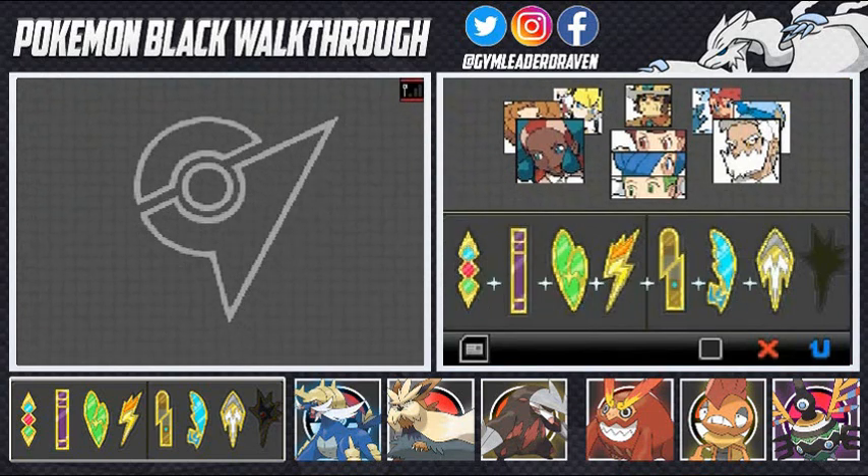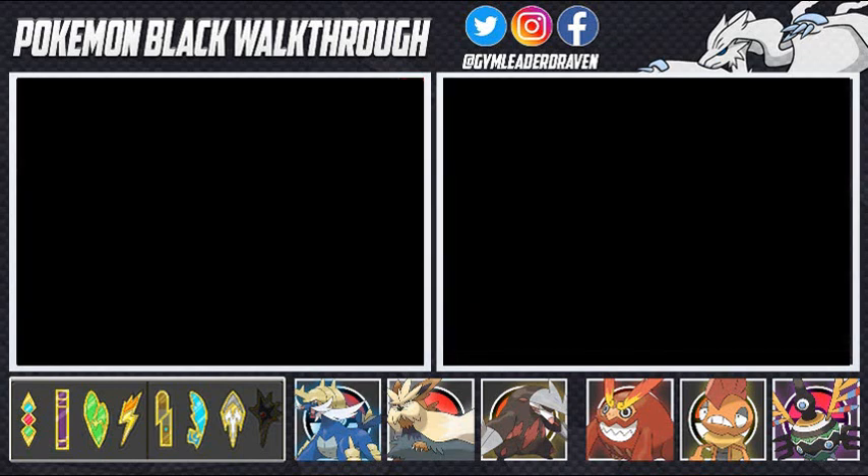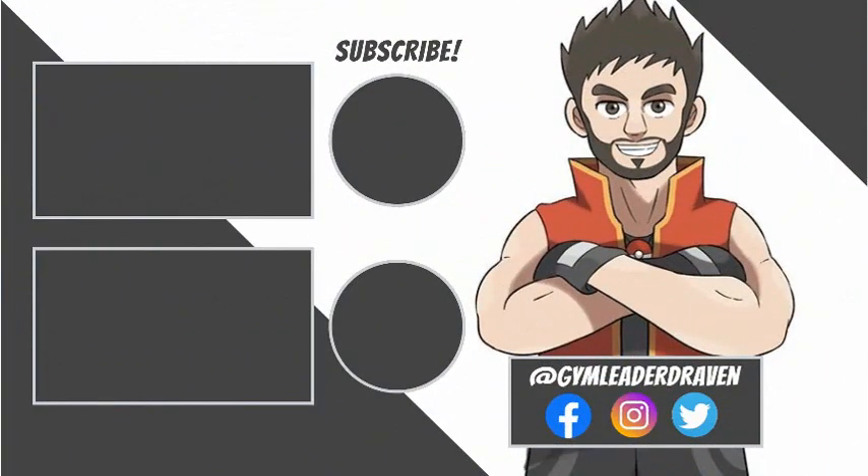Seven badges — let's go ahead and shine them up. Look at that, all my badges are nice and shiny now. That makes seven badges in less than a month. I'm pretty sure we're going to be done with this walkthrough by the end of May — that would be the quickest walkthrough I've ever done, and it's thanks to this whole COVID-19 thing. I hope you guys enjoyed this episode — next one, shit gets real. Thank you guys for watching, I'll see you guys next time.